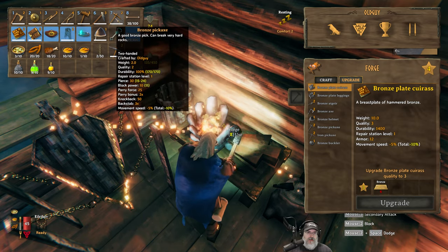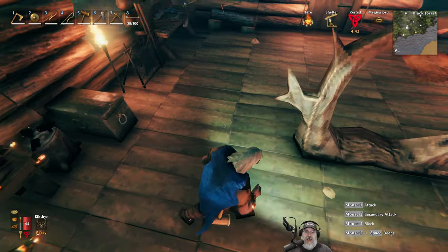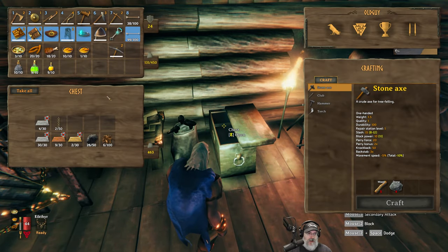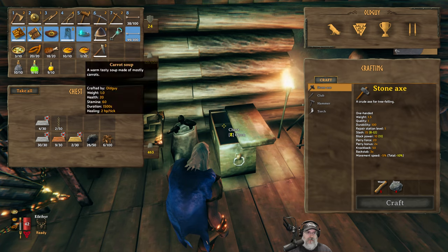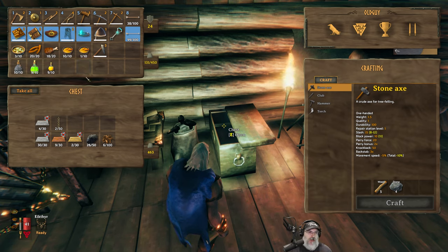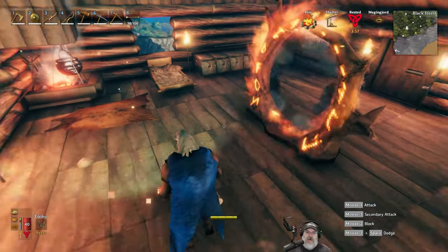What do we need to upgrade the iron pickaxe? We need 10 iron and one core wood, and we have 10 iron there. So let's just do that — let's get the pickaxe as good as we can get it first because it's just going to help us with everything else with the rest of the mining. We'll worry about armor and weapons and that sort of thing later on. So now this has a durability of 200. Wow, that made a big difference. It's even better than the bronze — plus it now has a pierce of 38. Excellent. Let's make sure everything's prepared and I'll meet you guys back at the sunken crypt and we'll mine some more iron.